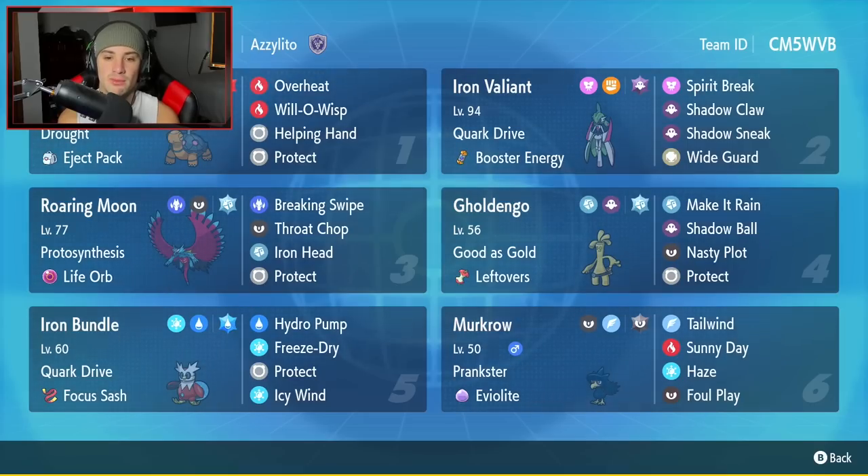Third Pokemon is Roaring Moon, and this one is made to hit hard. It's proto synthesis with life orb, dragon and dark type, with rock and steel Tera type. Moves are breaking swipe, throat chop, iron head, and protect — all stab moves if you want to Terastallize into steel. It's a really solid moveset overall.